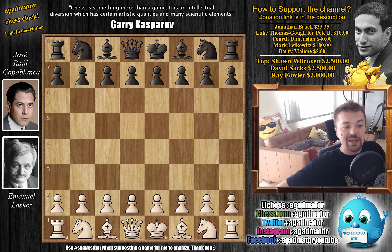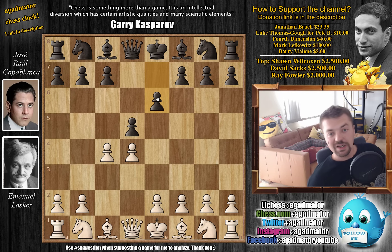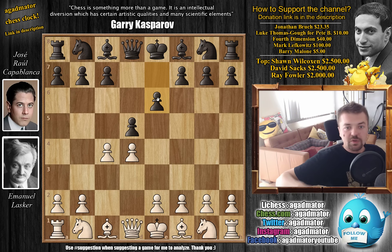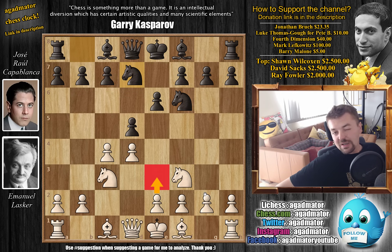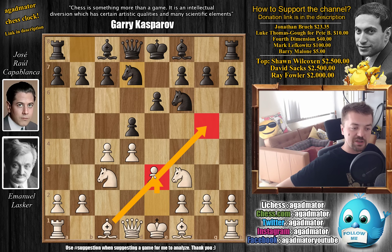We have d4 by Lasker, d5 by Capablanca, c4, e6 — and we all know of course where this is going — we have Nc3 and now Nf6: the Queen's Gambit is on the board. Nf3, and now Nbd7, and here Lasker plays e3, which is very interesting. Capablanca says that the most basic chess principles say that you have to develop your bishop first before closing it with your pawn.